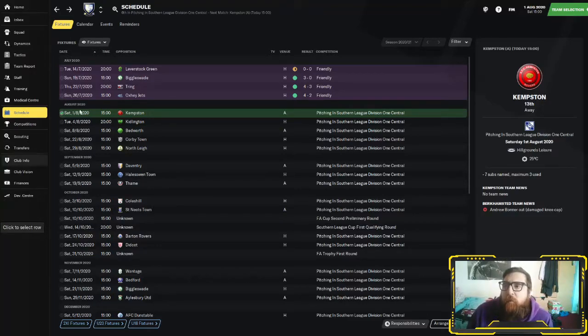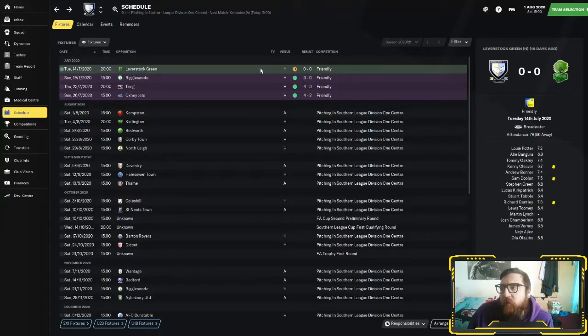As you can see on the screen, we played four friendlies. We got a 0-0 against Leverstock Green — a little bit flat to be fair. Had a couple of good performances from Tommy Oakley, Andrew Bonner, Richard Bentley. The keeper played alright as well, made a couple of saves.